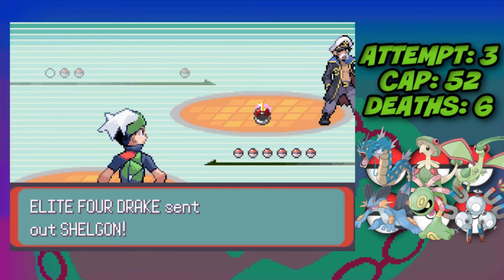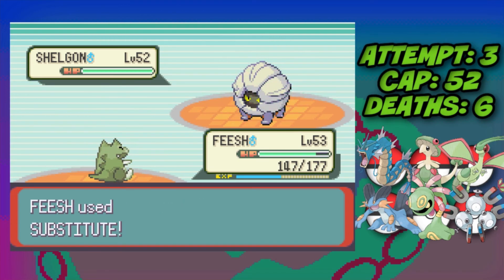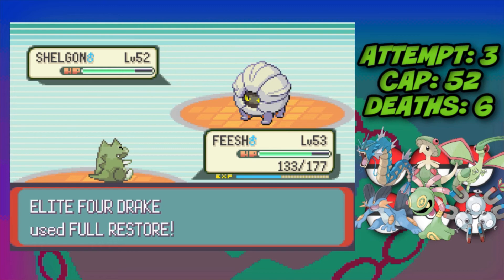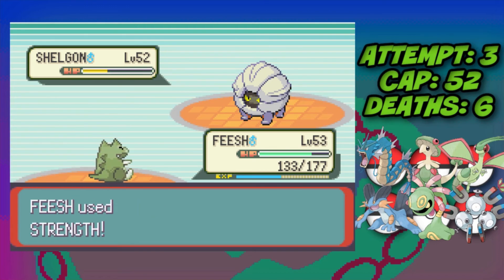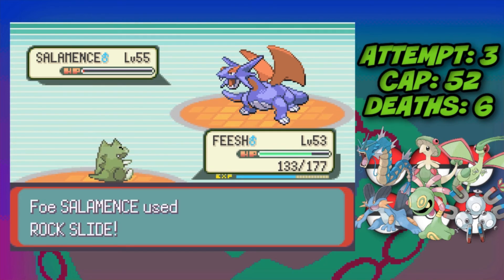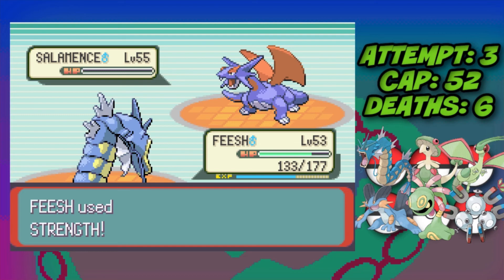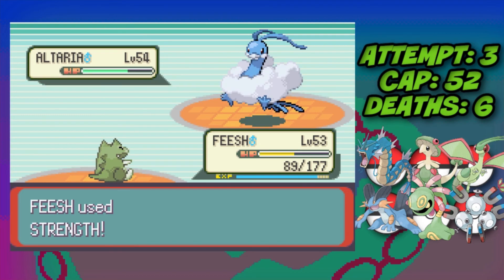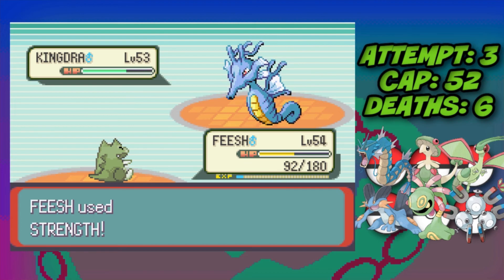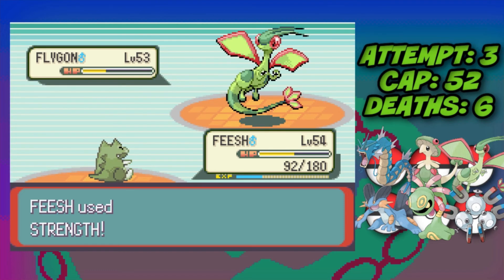Against Drake we lead Gyarados and Sub up while it uses Protect. We get to plus three with Dragon Dance while Shelgon survives, and while Drake uses Full Restore we Dragon Dance twice more to plus five — Strength takes down Shelgon. Salamence's Intimidate can't hit us behind a sub, and even though Strength barely doesn't one-shot it Drake has no Full Restore left. We Strength down Salamence, Altaria, Kingdra, and Flygon — Drake defeated with Gyarados sweeping the entire room.